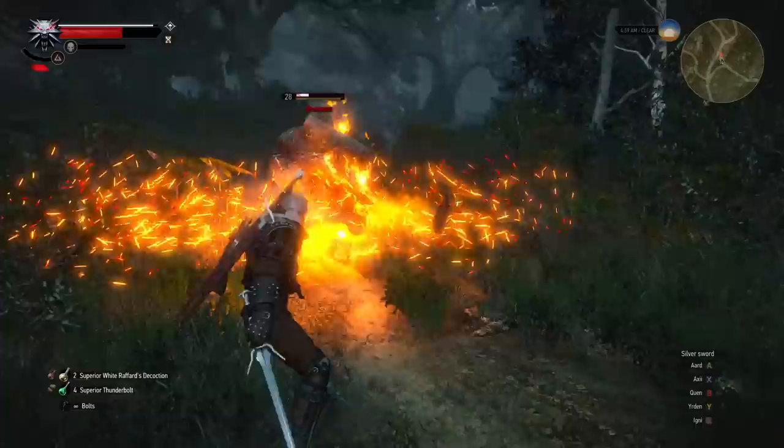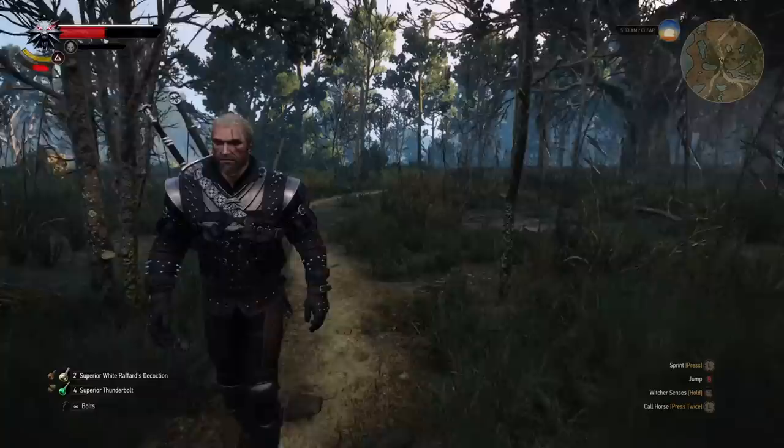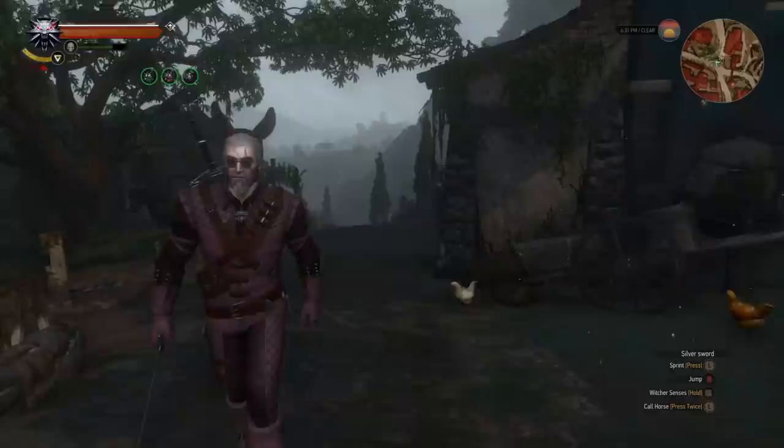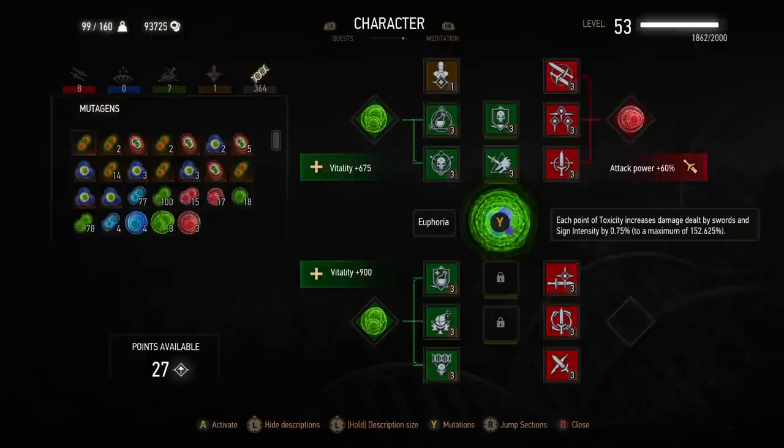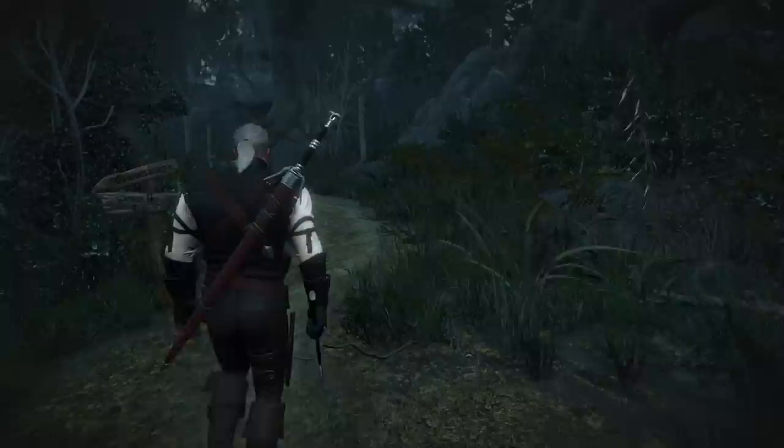Before moving on, I should point out that at this point we are in the top tier. I do think there is kind of a clear split — number four and one are clear-cut, and numbers two and three are pretty arguable, but either way, all of these sets are fantastic and in certain categories unbeatable. That said, the Manticore gear takes the number four spot. It's only available in Blood and Wine at a single level, so it's strictly a late-game armor, and if you're wanting to invest heavily in alchemy, this is the set for you.